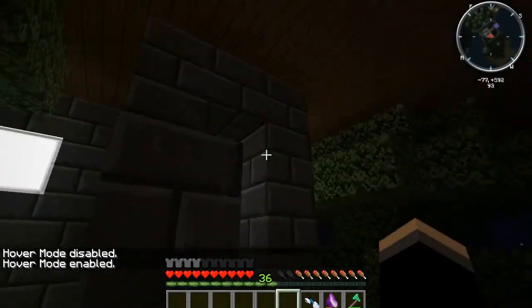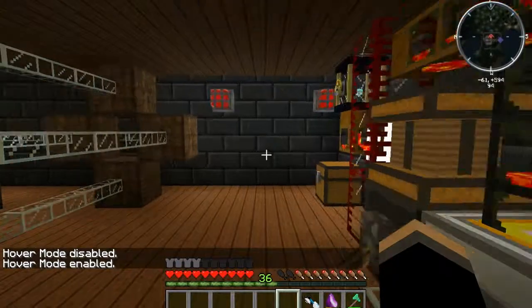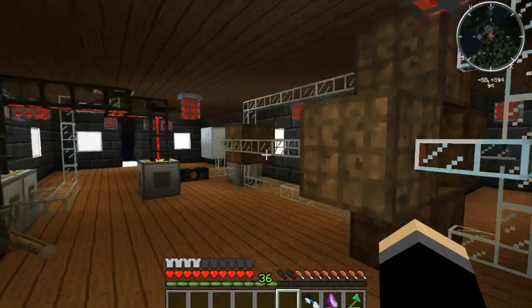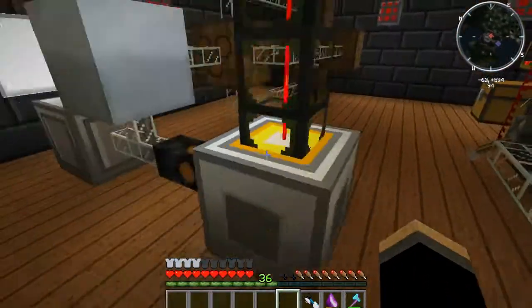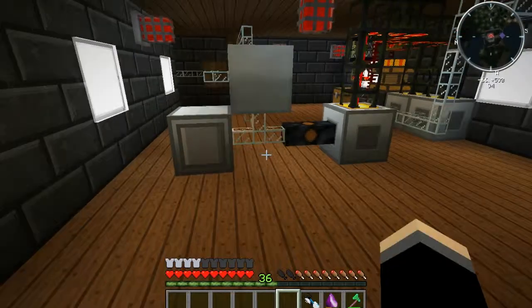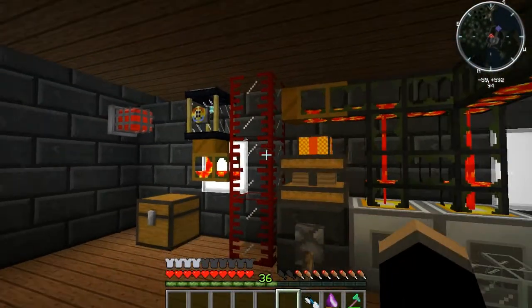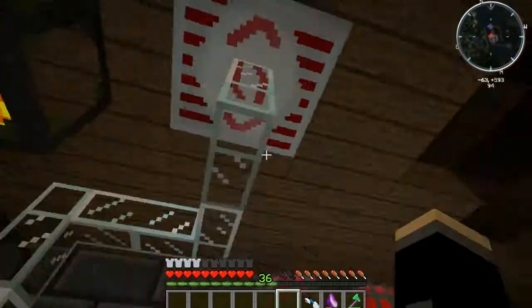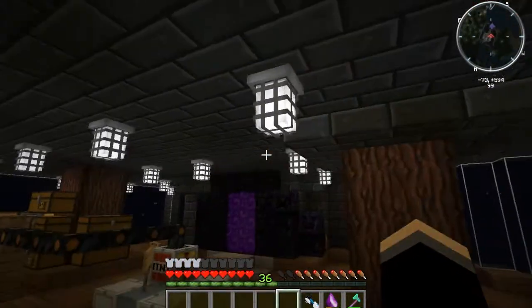I'll show you my power setup underneath real quick. This is the guts of my operation. These are for the little basic machines that I've got going through an MFE. Just a semi-fluid generator — I need to build one of the chemical ones or whatever that one's called. This is the lava coming from the nether, filling up some thermals. Now that I have all these fun machines upstairs, it's going to take a lot longer, or I might need to set up a more efficient method.